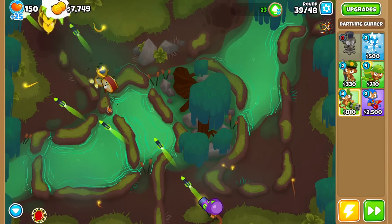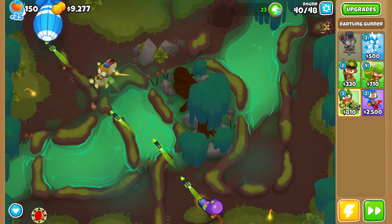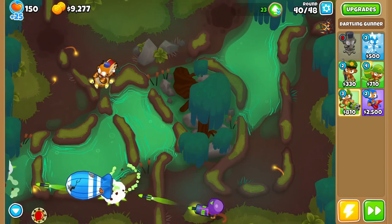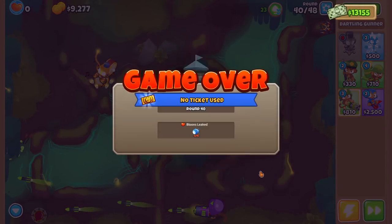Hydro Aquapods is doing so good. Towers where we don't really need the cross path are really effective. We're going to lose here because of that — game over, no ticket used. So now we can restart completely, go back, or retry from round 40. We're going to retry from round 40 — we know we're struggling with the MOAB, so let's get up a Rocket Storm.